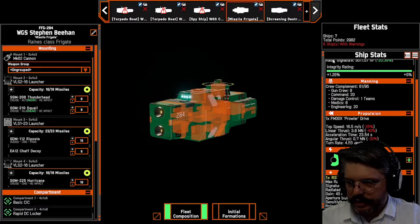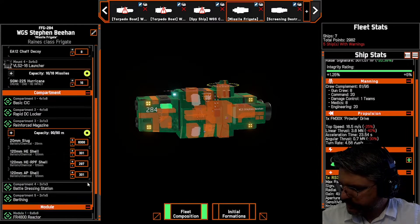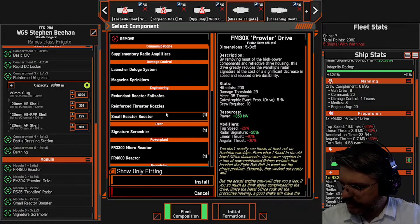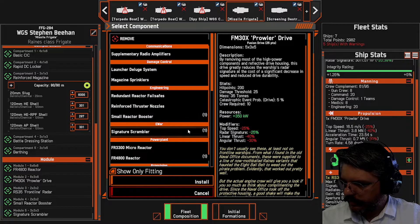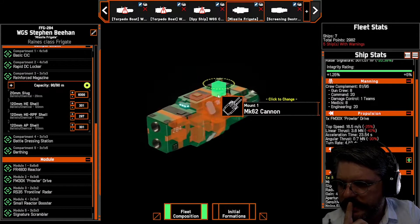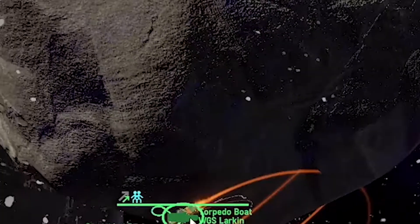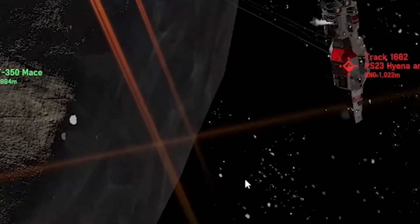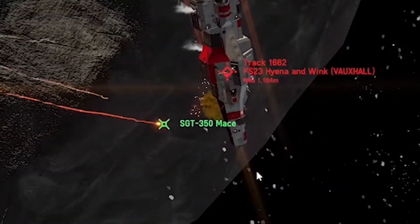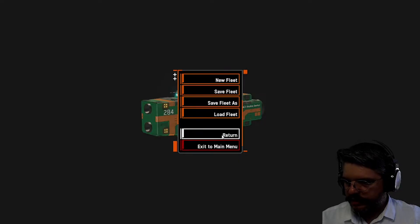Otherwise I think the fleet is good. I've got around 18–20 points spare and I don't think there's anything else I need to change. The frigate with the signature scrambler is fine — it's also a missile ship firing from range. Its role is to overload the enemy with an initial barrage, devoting their resources so the corvettes can penetrate the target's defenses. I'm happy with it as-is, so I'm going to save the fleet.